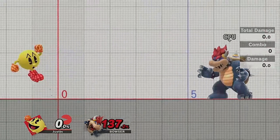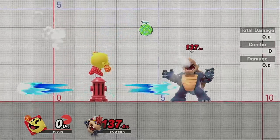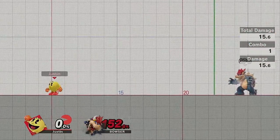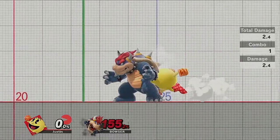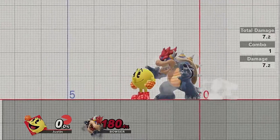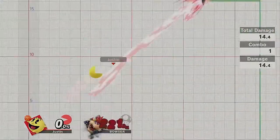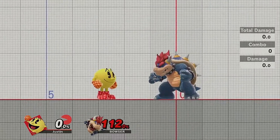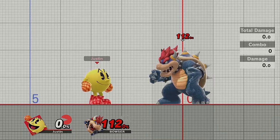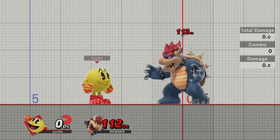That's the basic rundown of all of Pac-Man's moves. You want to play him like a zoner character — he has a lot of projectiles, so generally keeping people out is the best way to play. You can also box with him since his nair, up B, and fair are all good, but you don't want to rely on boxing 100% of the time because there are characters with better buttons. You want to be zoning, setting up stuff, and I'll go into more depth with setups in the next video.